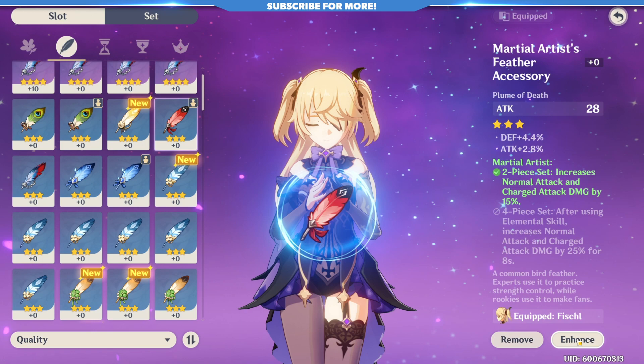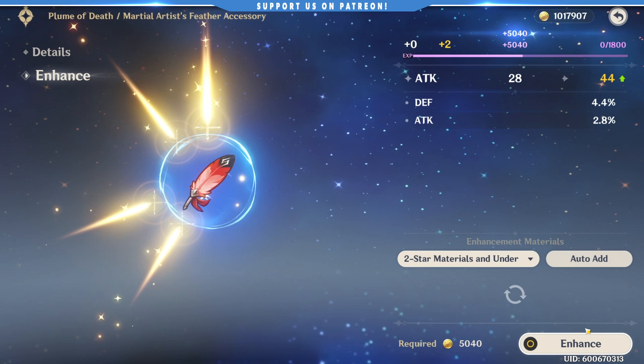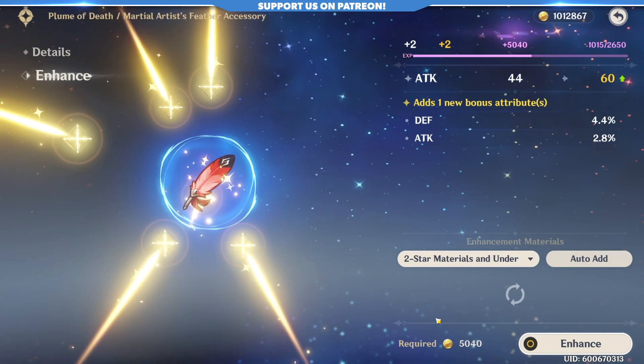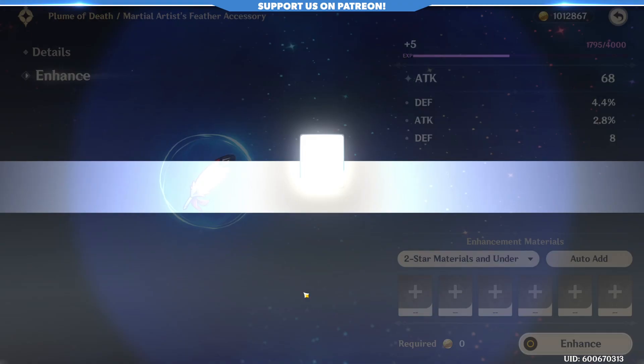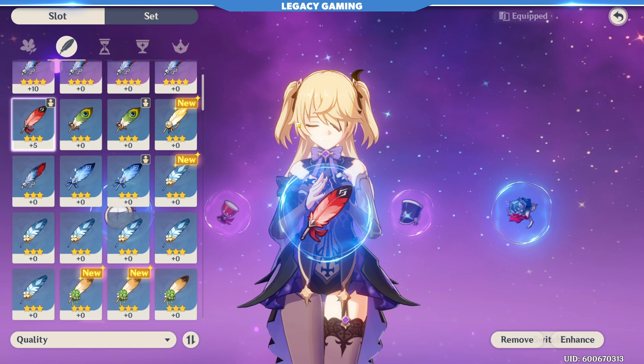Now speaking of artifacts, avoid leveling your one and two star artifacts. Sure, you can take leveled artifacts and infuse them into your higher tier ones later on, but there is always a flat 15% XP loss when you use a leveled artifact or weapon to boost another. Three stars can be okay to enhance, especially if you are really lacking on four star artifacts, but upgrade three stars sparingly only as you absolutely need them.